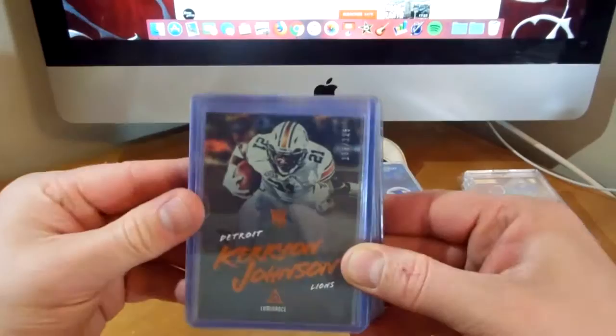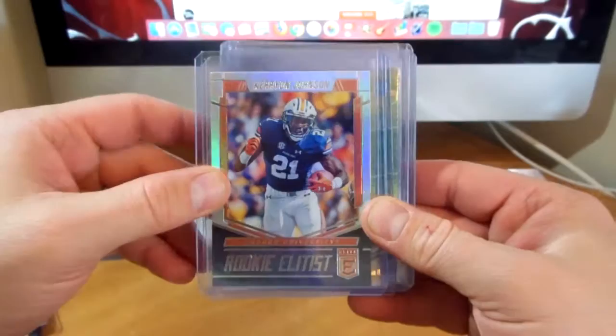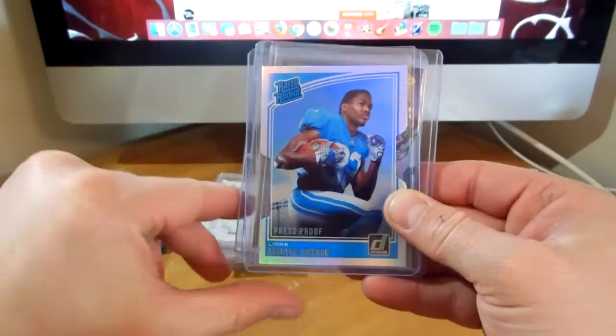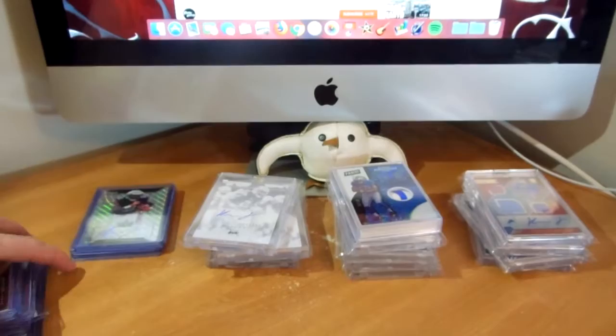And then from Luminance, the Retail Orange to 225, and there's just the Variation, and then the Base. And then from Elite, Rookie Elitist Insert, and then the 699, and the Status Die Cut to 24, and the Regular Status to 21, and then the Donruss Rated Rookie Die Cut to 75, Illusion's Base, and the Base to 499.